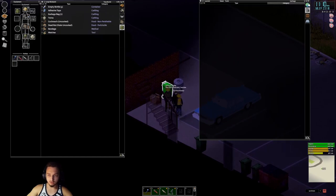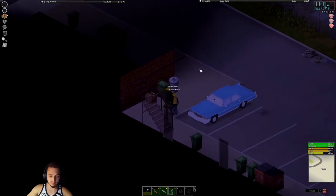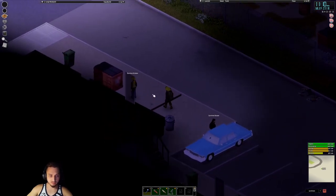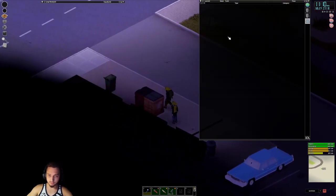I'm going to loot up the rest of this area. We found an uncooked rat — we'll take that — and some light seeds, which is very good. We found a few seed packets, so we definitely want to get that sorted when we get a base going.